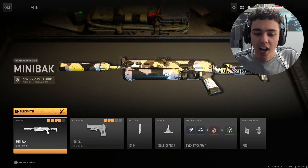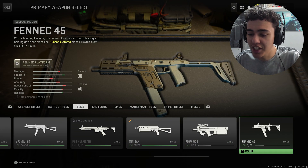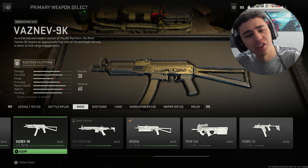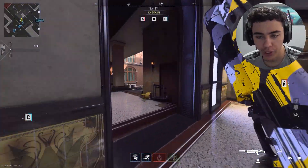In this video we're just going to be using the Mini Back SMG, which I've almost got gold now. It's a really good SMG — I honestly think it's up against the Vasnez 9K. It's really good. I don't know if I would call it better or not, but it's a solid SMG.